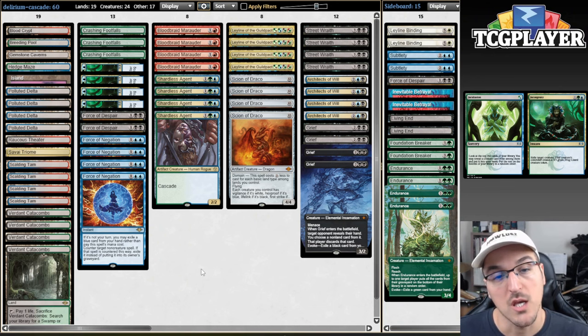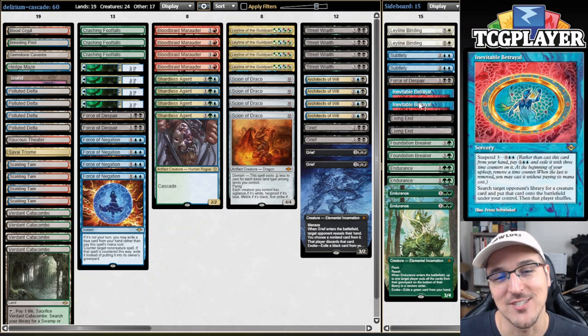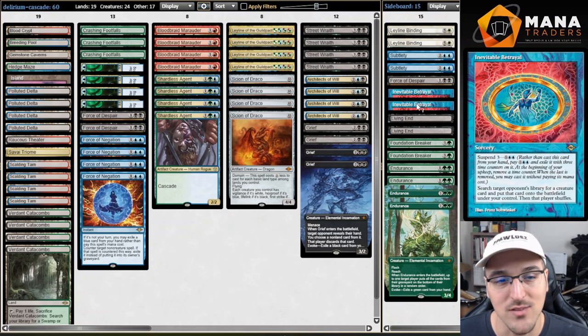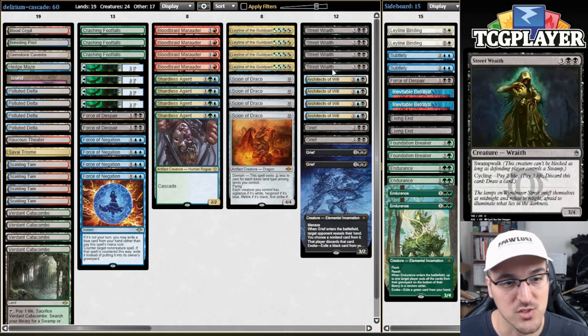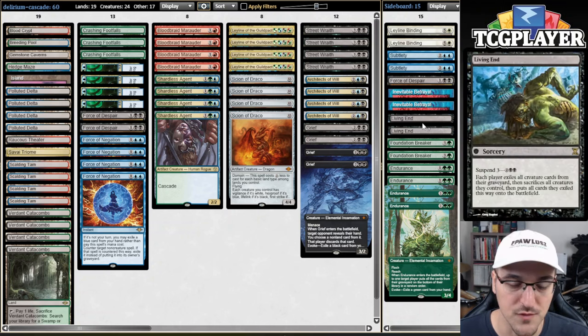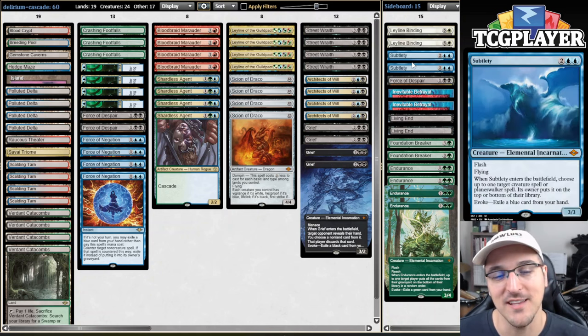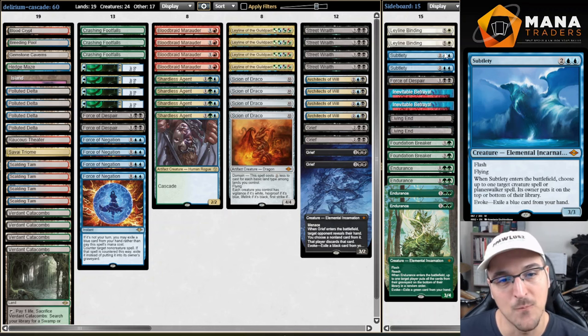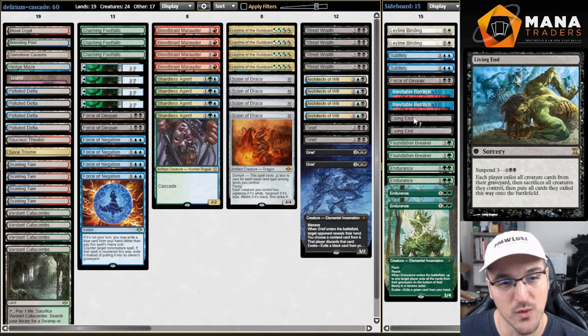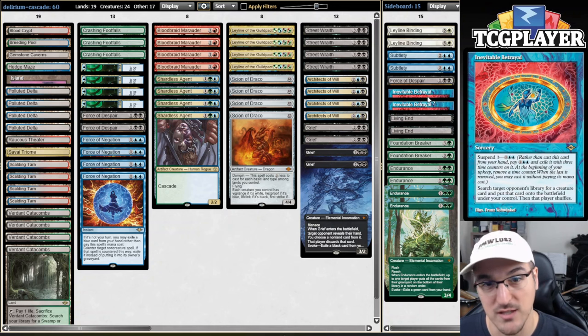Now when things get really interesting is in the sideboard. This is why this is a Cascade Tribal deck — we have Inevitable Betrayal for decks like Creativity or Primeval Titan, and we have Living End as well. We already have a bunch of Living End cards: Architects of Will, Street Wraiths, and Griefs, plus Endurance and Subtlety. In matchups where Living End is the right way to go, we can pivot to that. Otherwise we're just a Crashing Footfalls or Inevitable Betrayal deck.